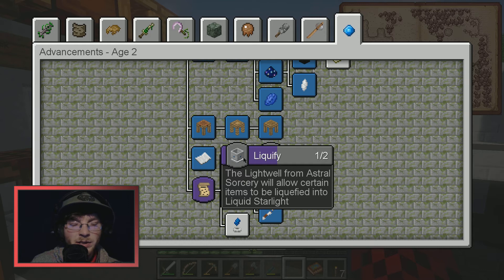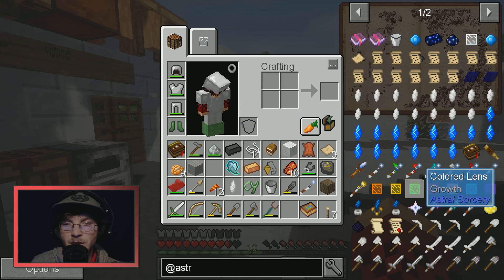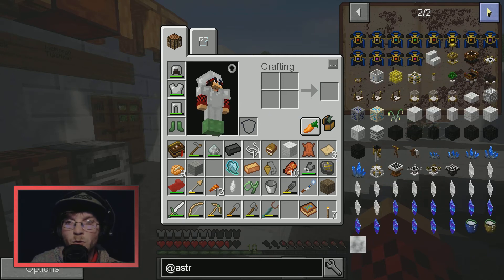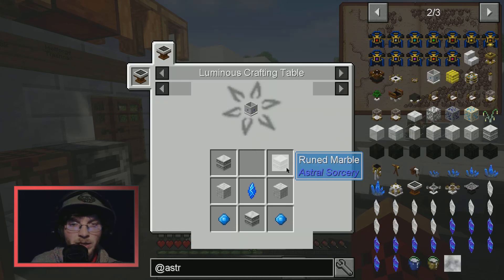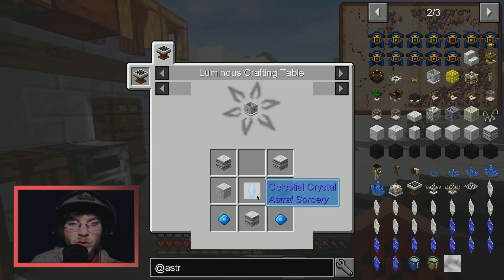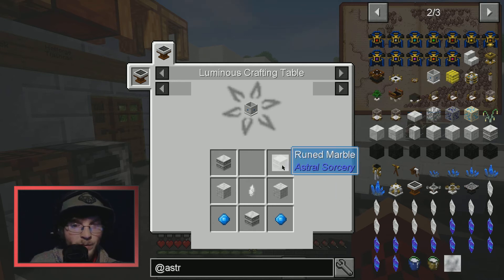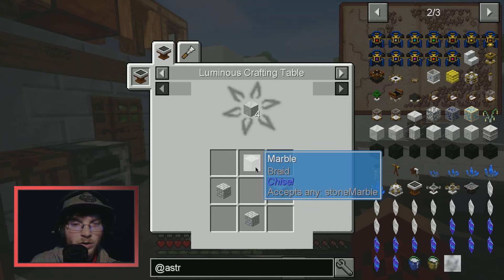We can scroll into the tome to see everything we can make. The light well from astral sorcery will allow certain items to be liquefied into liquid starlight. I have one more crystal, which is nice. I probably need to go get more blocks — each one takes up one slot. I really need to make a bag.